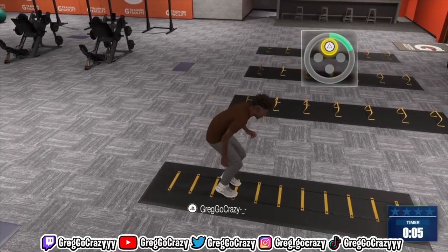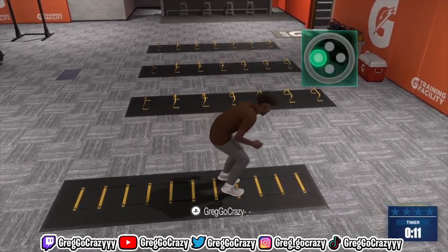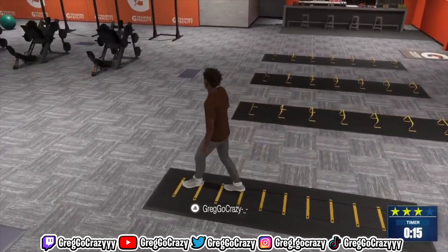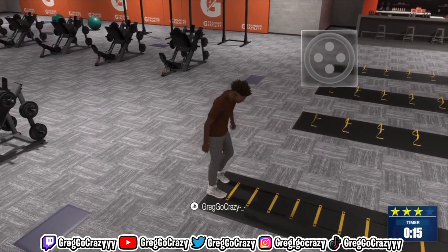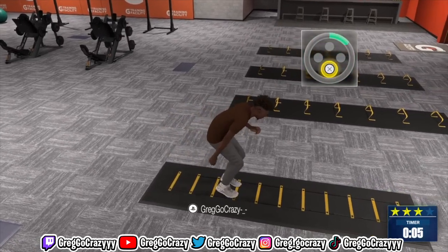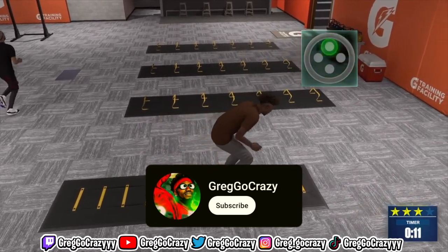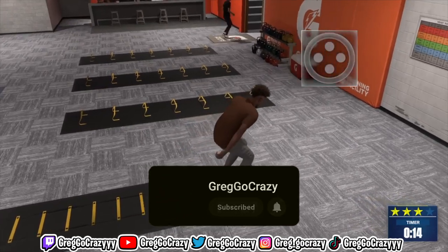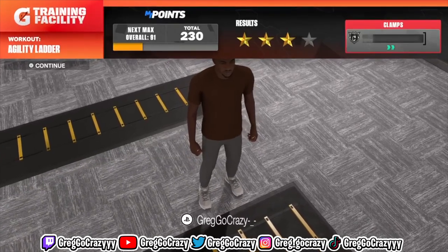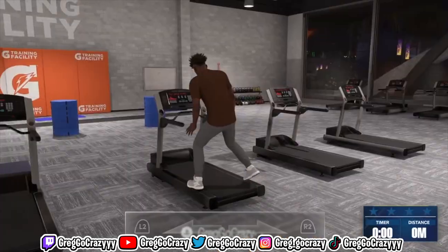The third workout is the Agility Ladder. This one isn't hard either — all you're doing is pressing the highlighted icon. You really don't need to work on this one much. It was real quick, easy, and simple — I got three stars on it. If you've made it this far into the video, please don't forget to subscribe to the channel. Third workout out the way.